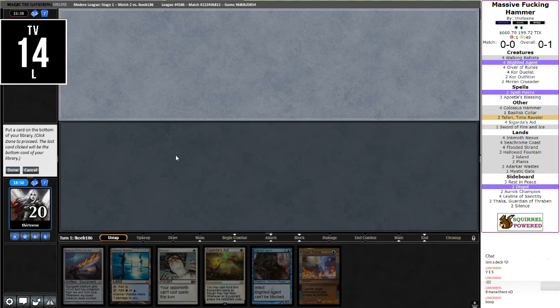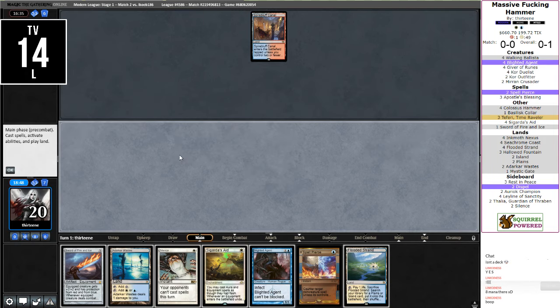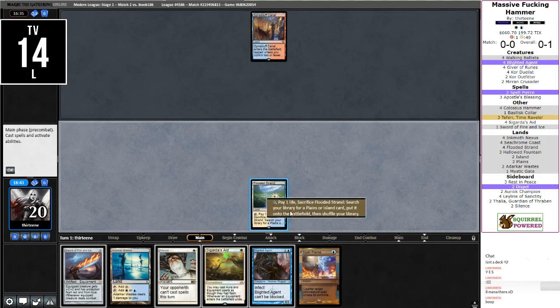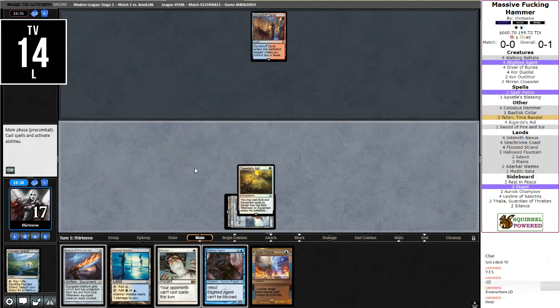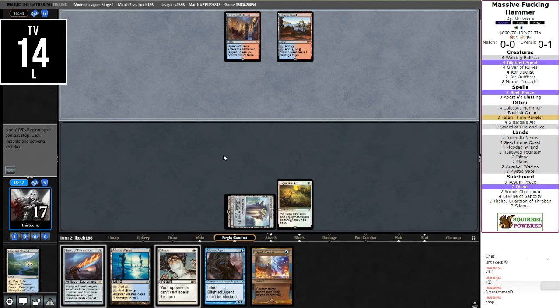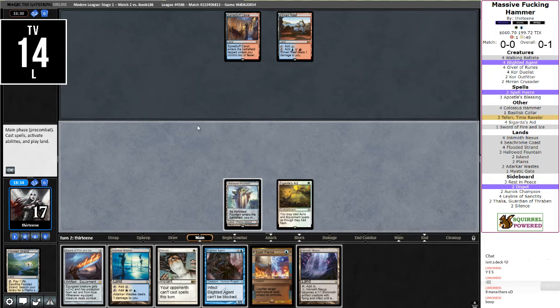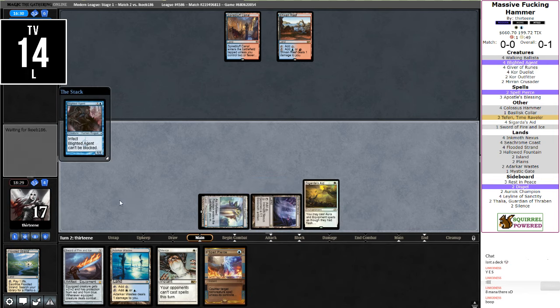Put that on bottom and call it a day. After how many lands we drew last game — I knew our deck would pull through. So let's go get a Hallowed Fountain, Cigarda's Aid. We even got an Ink Moth Nexus — that's pretty impressive. We have another win condition lined up. Opponent, did you keep a bolt? You're going to remand me, aren't you? Apparently not.